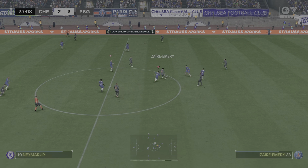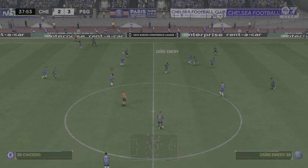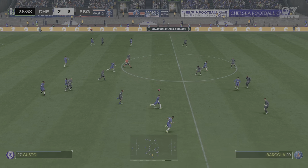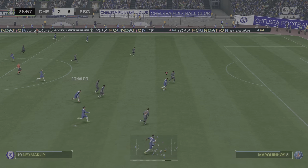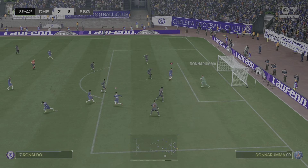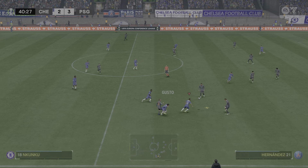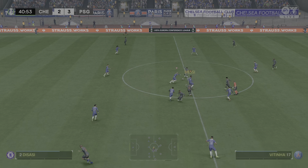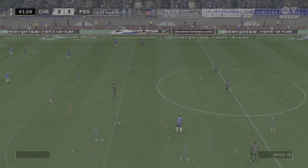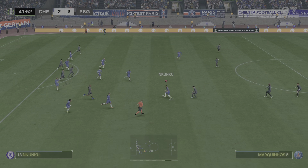Danilo Pereira. That can be so difficult to play against a confident passing team when you're trailing. They stop them in their tracks. This can screw the game. Chelsea have given it away. And the referee has decided to award the free kick to PSG. Nice looking pass, and he did what he had to do defensively.